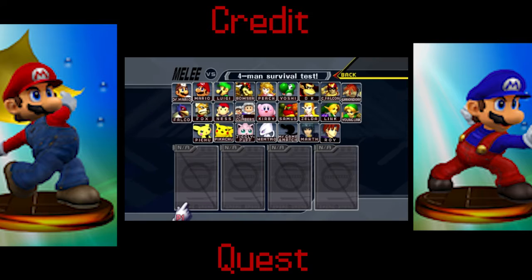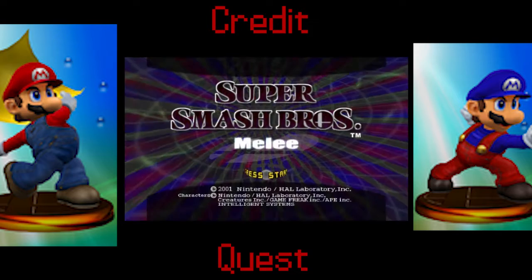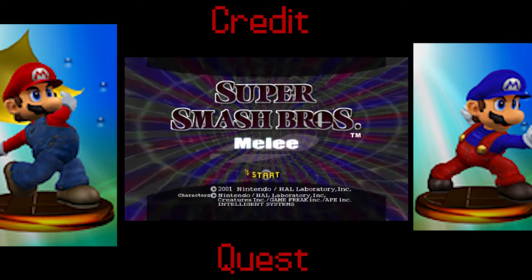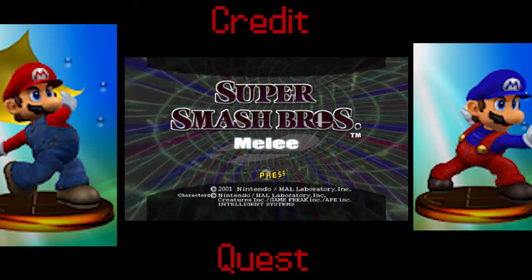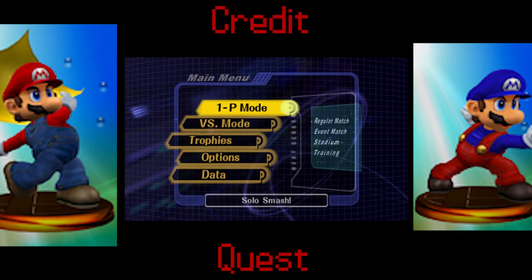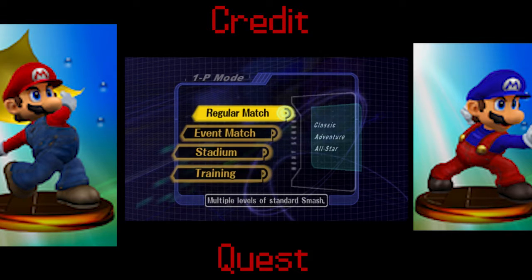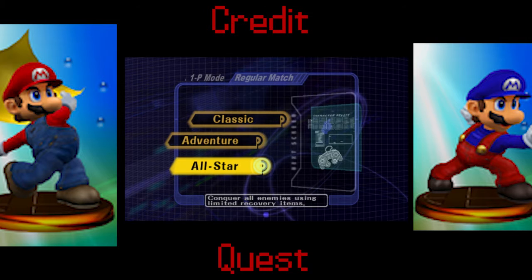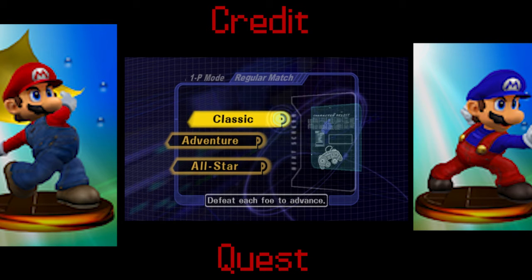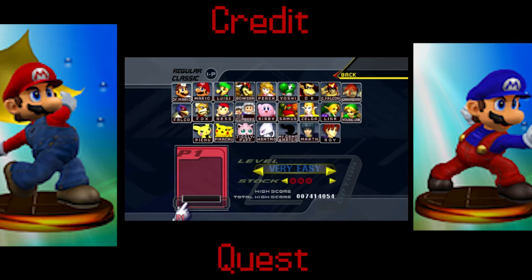We are playing Super Smash Brothers Melee. I forgot I had the tourney settings on — whatever. Anyway, we're playing this game in a crispy 16 by 9 aspect ratio. I did a vote on Discord saying which regular mode we wanted to do: Classic, Adventure, All-Star, or all of the above. It was decided that Classic mode should be the one played for Credit Quest.